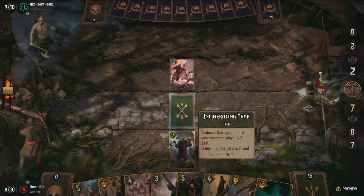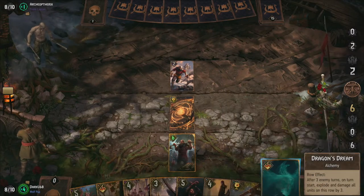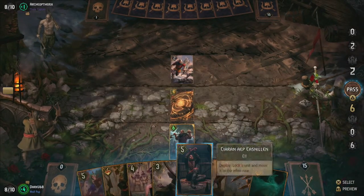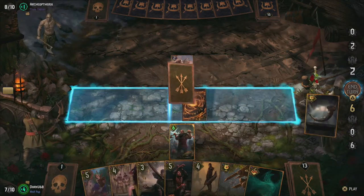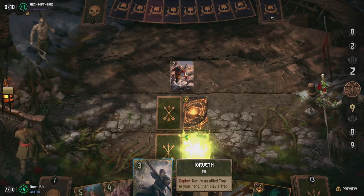Last but not least, we have two Yorvet cards. The normal Yorvet card allows you to pull a trap from your side of the field and play it again, or play another trap back to the field — basically allowing you to replay any trap, almost always the pitfall trap since it's the most destructive. Yorvet Gambit on the other hand allows you to pull up to 2 random traps from your deck and play them instantly, filling up the board with hazards really quickly. Both are pretty much must-haves in this deck since they give amazing control over the amount of traps you can deploy.